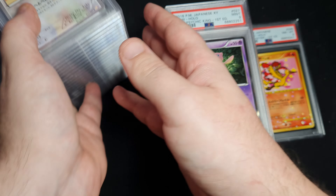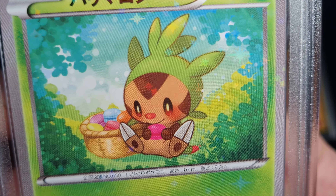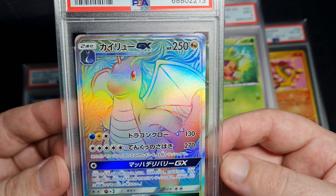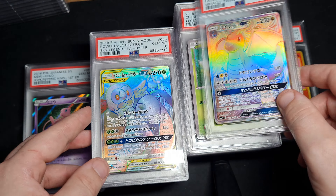Meowth, Legendary Shine Collection — it's a pretty nice card. More Mewtwo V Stars. Oh, Chespin — that's so cute. Tsukomo on the Shayda — that's pretty nice. Creator of Pikachu — one of the GOATs.